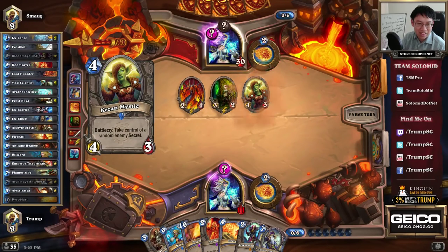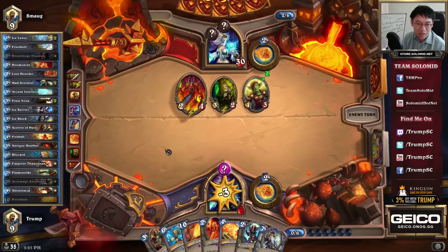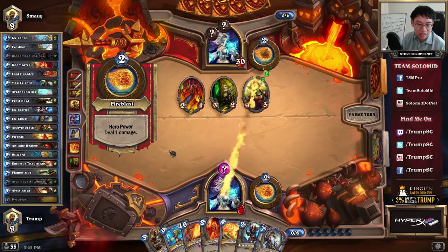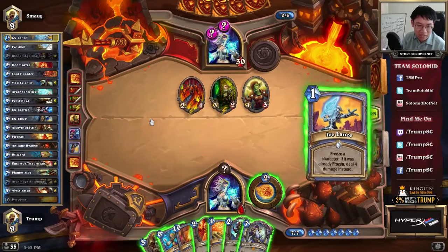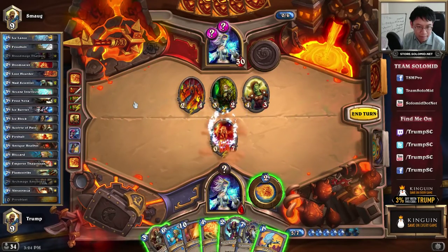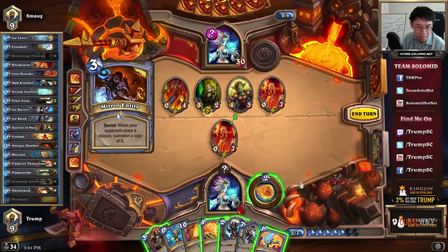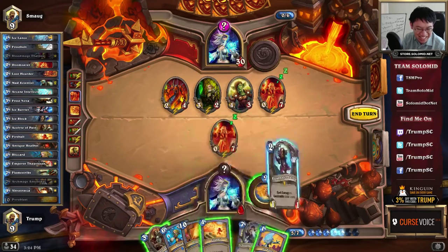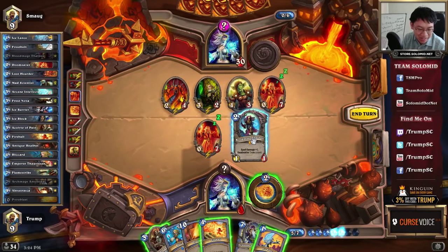He took the Ice Barrier. Not sure if that's better or worse, to be honest. But the good news is I took a lot less damage than expected out of that exchange. He didn't break my Ice Block, so that leads me to think that he doesn't have any burn in his hand right now.